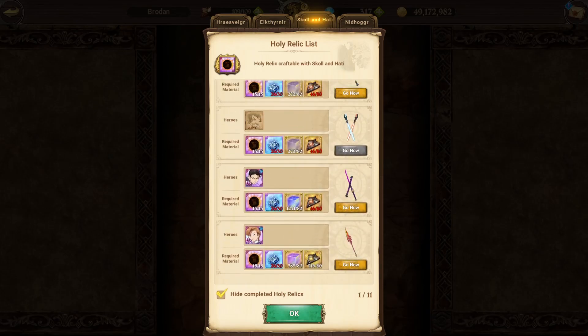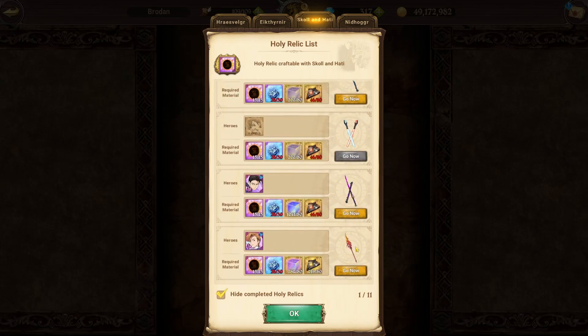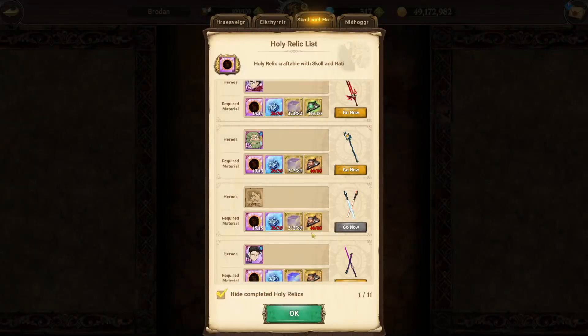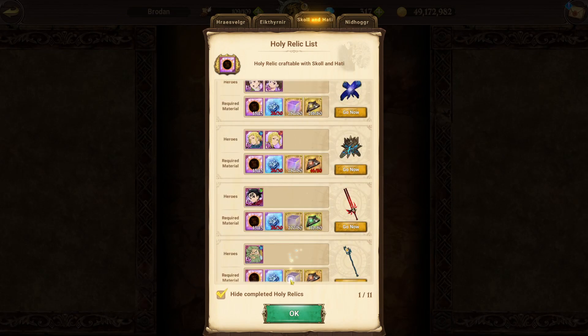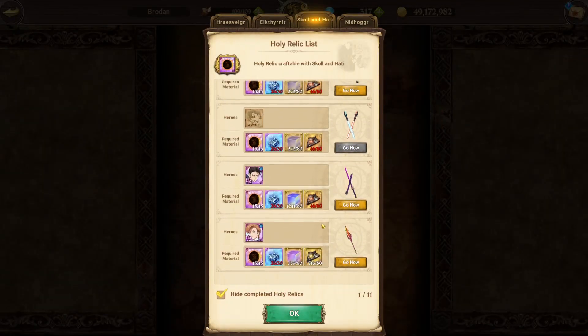Definitely recommend getting Thonar's first. And then from there it's obviously kind of your preference. If you've already got Thonar, then that's awesome. I'm going to get King just because I'm pretty happy with my Demon team at the moment - my Demon team doesn't actually use Blue Chandler, it uses Green. I'm definitely going to get Chandler's as well cause I do want to try it out, but for now it's probably going to be King's next, because I really want to try the Patience team on Skull and Hardy.